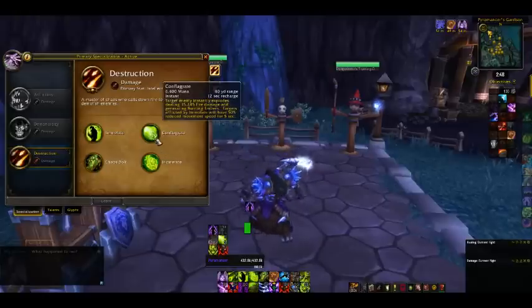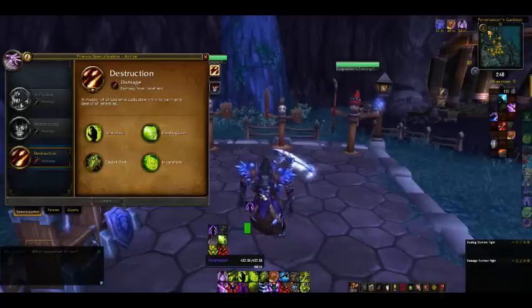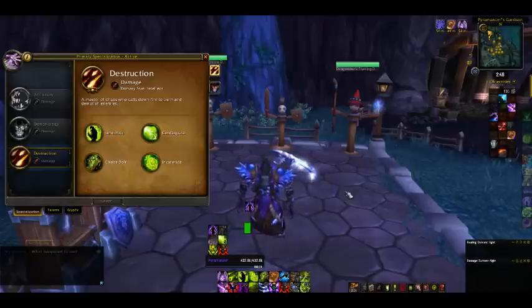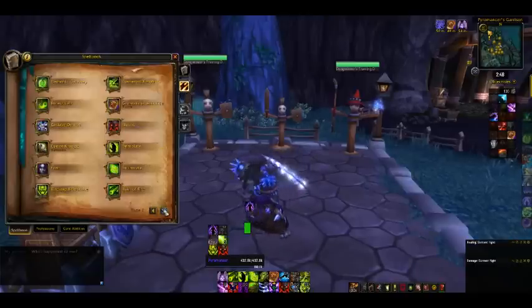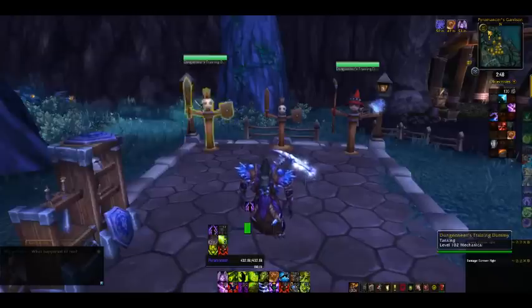Conflagrate is an instant cast ability, and it will snare the target by 50% if the target is already afflicted by Immolate. This is a very important move because Conflagrate generates Backdraft stacks. With each Conflagrate — you start off with two charges on a 12-second recharge — each Conflagrate gives you three stacks of Backdraft. Backdraft stacks affect Chaos Bolts and Incinerates only. Some people think they affect Immolates — they don't. When you cast an Incinerate, it consumes one stack of Backdraft. Looking at the spellbook: when you cast Conflagrate, the cast time and mana cost of your next Chaos Bolt or next three Incinerates is reduced by 30%. Even though it mentions Chaos Bolts, Backdraft should almost always be used to generate Burning Embers through Incinerate.